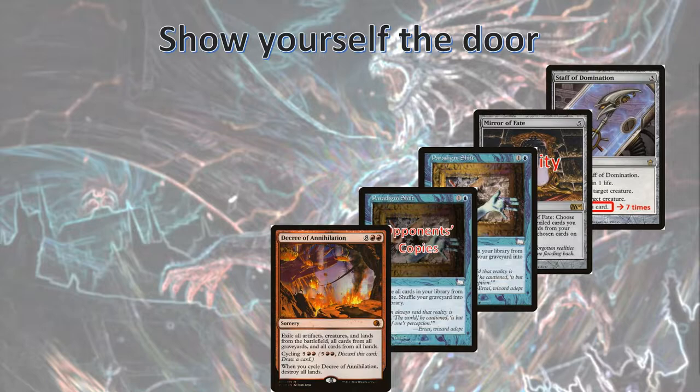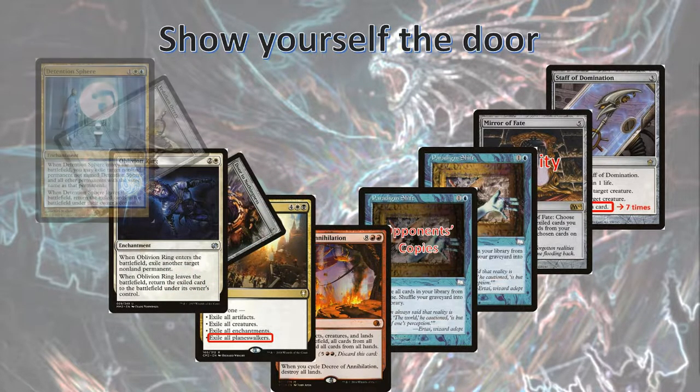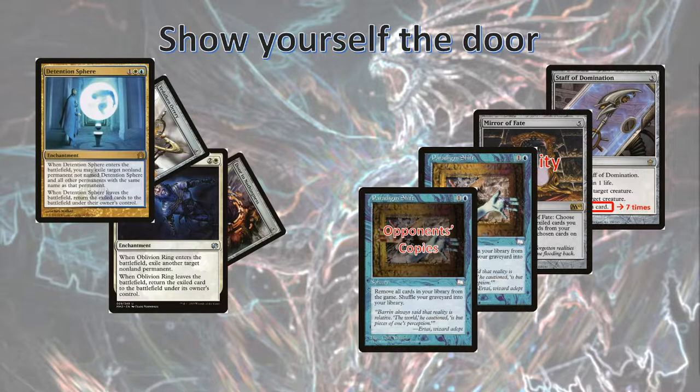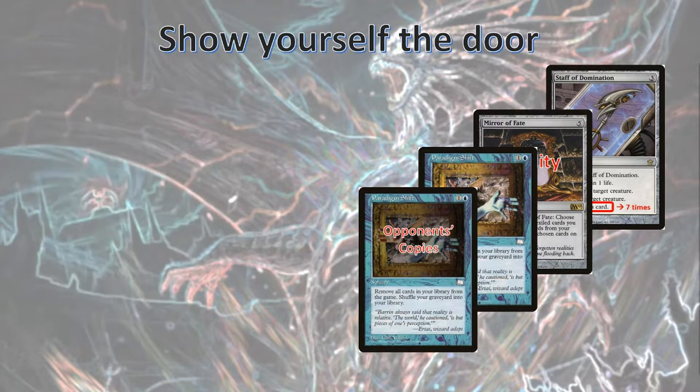This does leave pesky planeswalkers, so we'll also cast Merciless Eviction. All of this still sitting on the stack — we need to also Oblivion Ring our Door to Nothingness to protect it, and use a Detention Sphere to protect our Vidalkan Orrery. Make sure you do the Orrery second so that you can still cast things with Flash. At this point, we're ready to let parts of the stack resolve. First we'll let Merciless Eviction exile all planeswalkers, then let Decree of Annihilation resolve, exiling pretty much everything else — including our Detention Sphere and Oblivion Ring — which will put our Vidalkan Orrery and Door to Nothingness back into play. Then our opponents' Paradigm Shifts resolve, exiling their libraries, and then we exile our own library with Paradigm Shift.